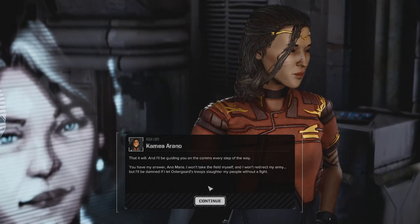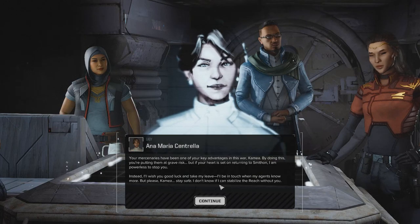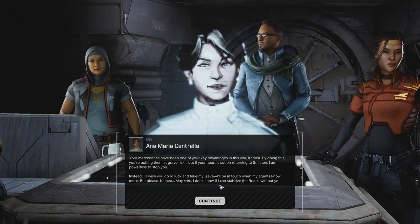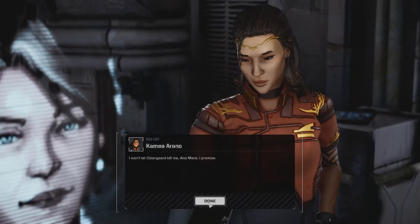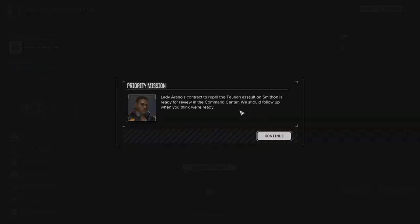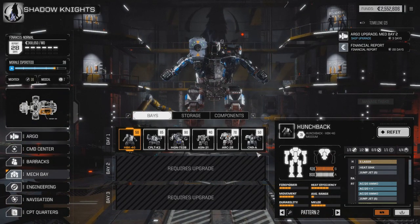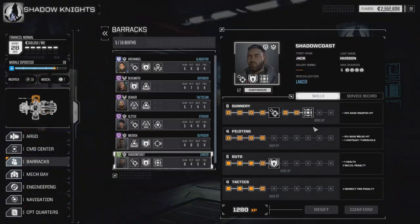Lady Arano won't take the field herself or redirect her army, but she won't let Ostergaard's troops slaughter her people either. Lady Centrella warns that doing this puts the mercenaries at grave risk, but wishes them good luck. She'll be in touch with her agents. Lady Arano's contract to repel the Taurian assault on Smithan is ready for review in the command center - all our mechs and MechWarriors are in tip-top shape, so we're ready to go.